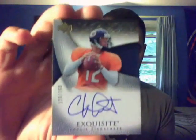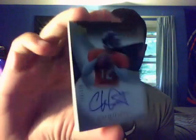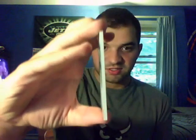This package here is really nice — a couple PC additions. First off, 07 Exquisite, for the Chris League PC. This is a super thick card — just a base Rookie Auto. I think this might be my first ever Exquisite card that I've ever had. Obviously I've never busted it, but it's a 07 Exquisite Chris League Rookie Auto, on-card, out of 150. Really nice Rookie Auto — look how thick that card is. That's a big addition to the League PC, one of his better Rookie Autos.